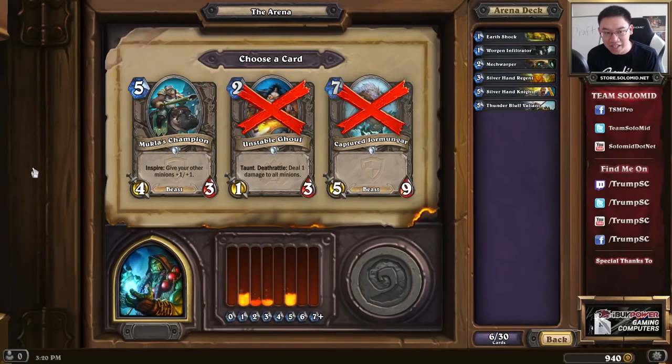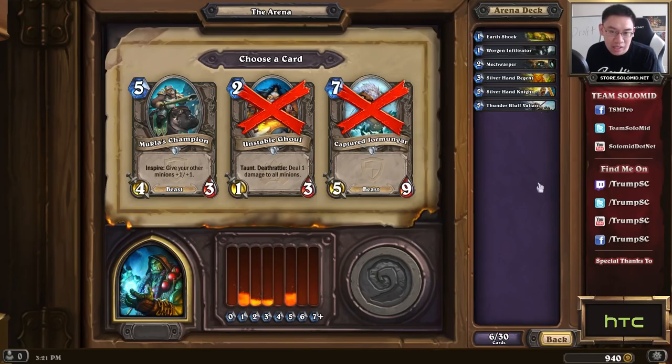This pick features Ancestral Knowledge, which is a worse Arcane Intellect. Though when it's your only option, it's not bad to pick it. But compared to the Silverhand Regent — a card I loved in Paladin and also love in Shaman — it's really good. At least it's a 3-mana 3/3, which is fine already. But if you play it on turn 5 and use a Hero Power with it, you get essentially a 5-mana 4/6, and it's a threat that has to be dealt with, otherwise you keep gaining the benefit. Stormwind Knight is kind of okay, about the same level as Ancestral Knowledge. But I'd pick Silverhand Regent easily here.